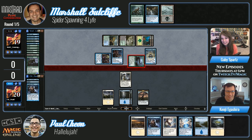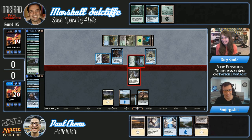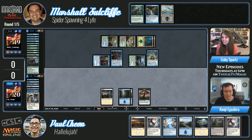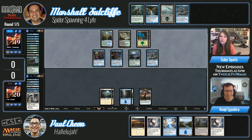Boneyard Worm going to attack. Marshall is not wanting to attack the Screeching Skaab for some reason. Let's see if Paul can get a miracle — that looked like an Evolving Wilds, that is not a miracle. How many miracle jokes can we make during this match? Paul led with a second blue source so he can't Entreat for the miracle.